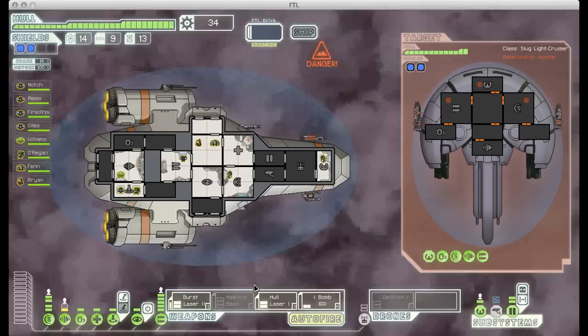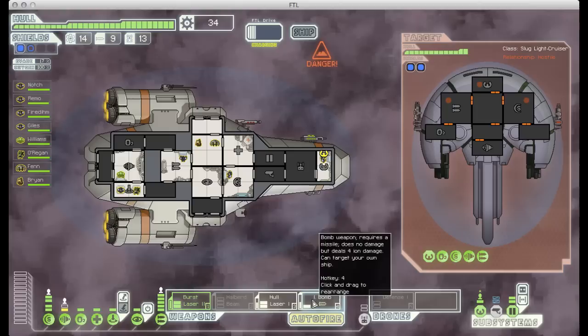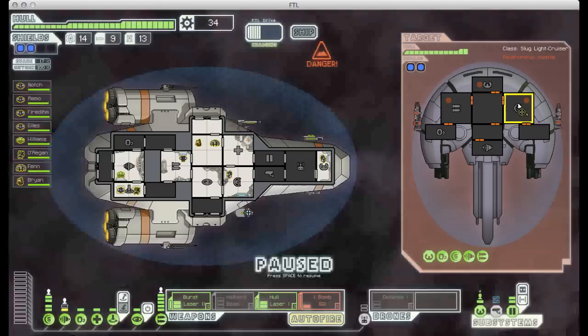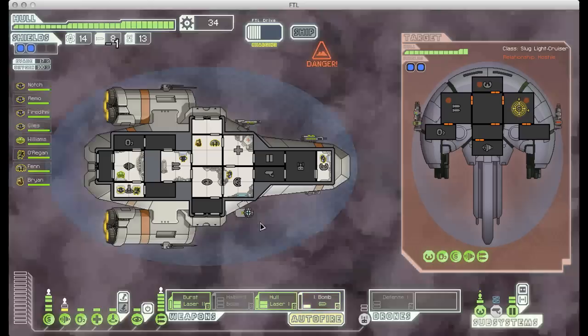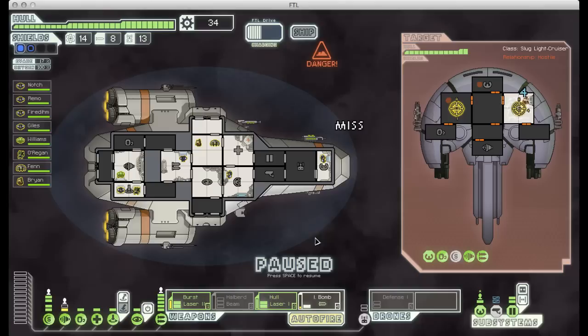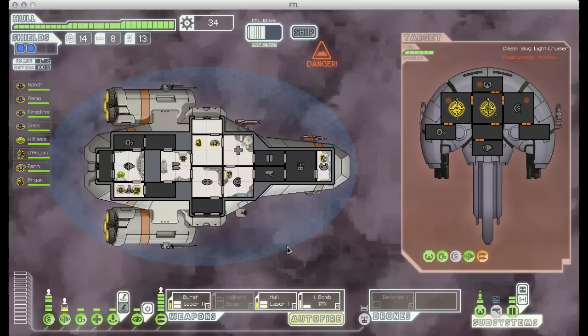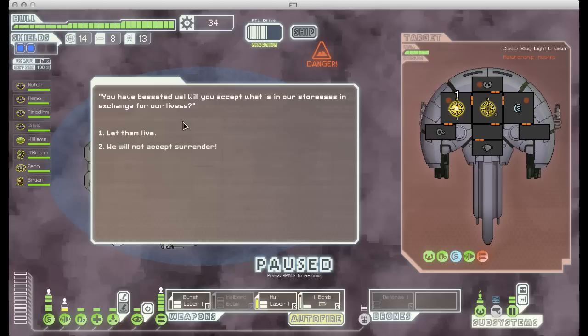I think this would be a good time to show off the Ion Bomb and the hull laser as well. The Ion Bomb takes a pretty long time to charge up, but since these guys can't really get through my shields reliably, that's okay. We'll select the Ion Bomb and target their shield room. Bomb weapons do have a chance to miss like everything else, but it doesn't happen too often. It hits, their shields are totally down, and now we're free to just shoot them. I'll target the burst laser at their weapons and the hull laser at an empty room. That just did a ton of damage.